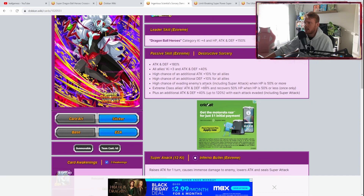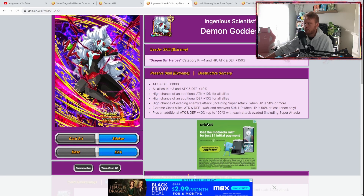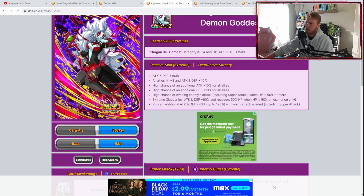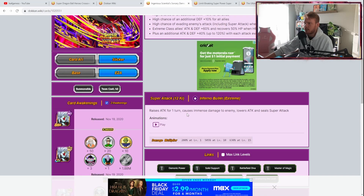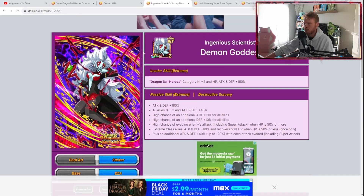High chance of evading enemies' attacks including super attacks when HP is 50% or more. Extreme class allies get attack and defense plus 60% and she recovers 50% of HP when HP is 50% or less, once only. Plus an additional attack and defense plus 40%, up to 120%, with each attack evaded including super attacks. Her 12 Ki super attack raises attack for one turn, causes immense damage, and lowers attack and seals super attack — very good in Super Battle Road.